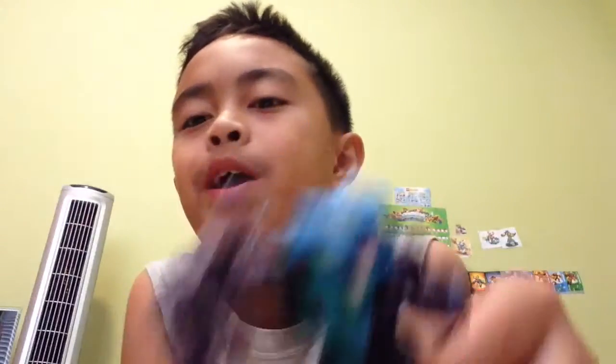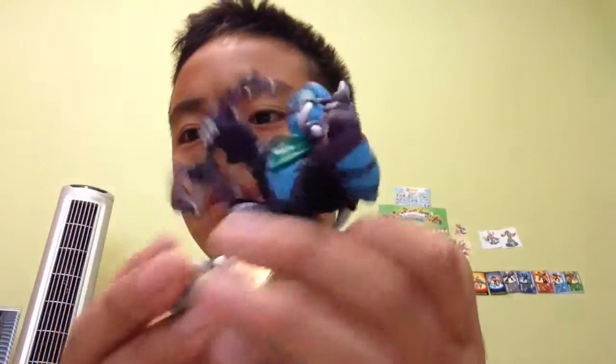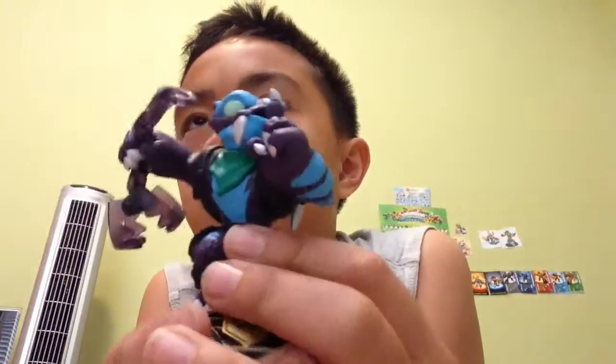Number 2 is Trap Shadow. I like him because of his bear traps and his kicks and punches. He can let out a shadowy aura and make it attack enemies. He can also deploy bear traps and if an enemy stomps on it, they will get crushed. This is my number 2 favorite Skylander for Swap Force Swappers.